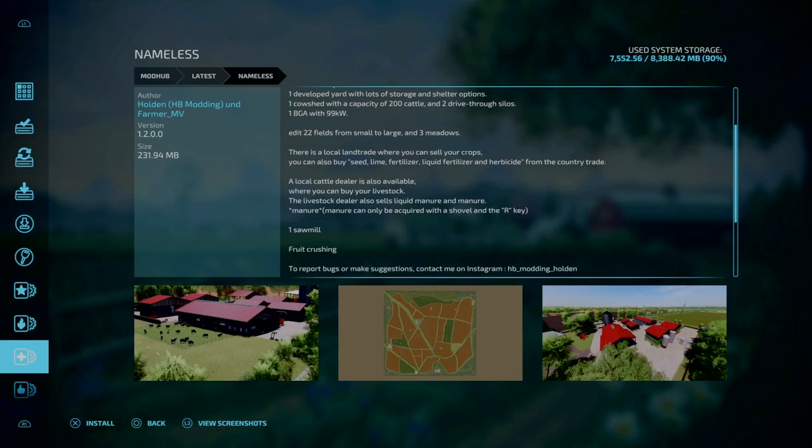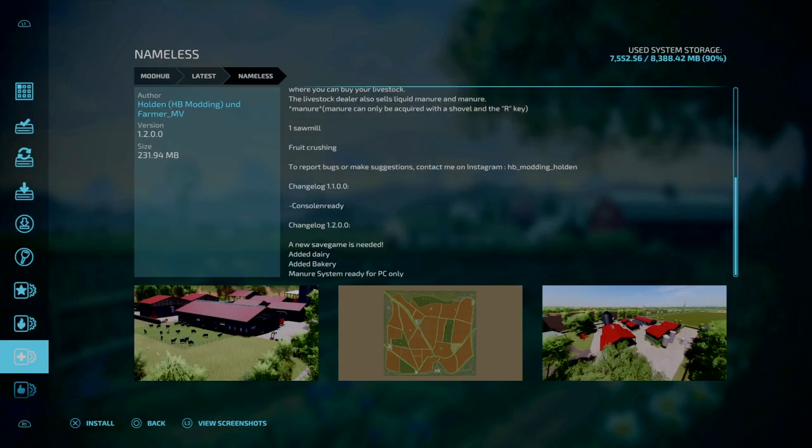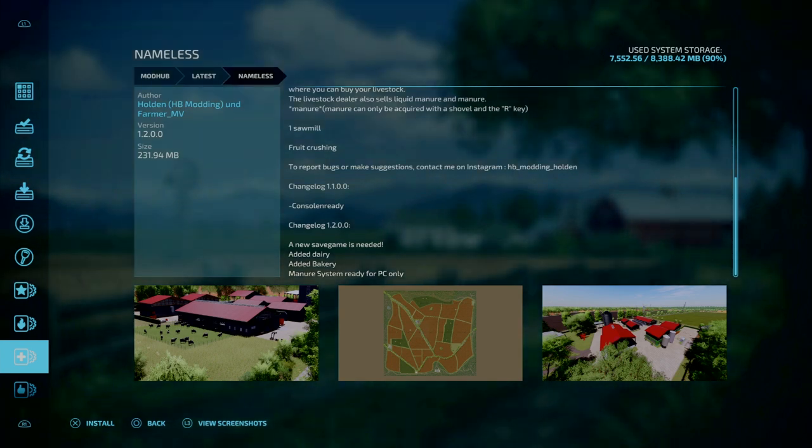Starting off with Nameless. Changelog 1.2.0.0 — a new game save is needed, added dairy and bakery, and manure system is ready for PC only.